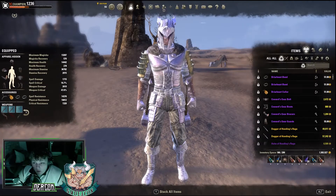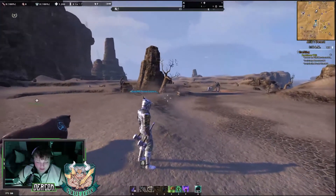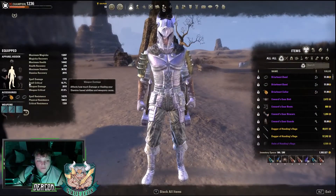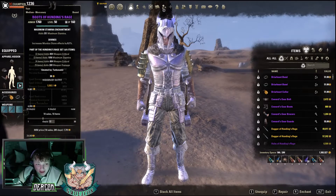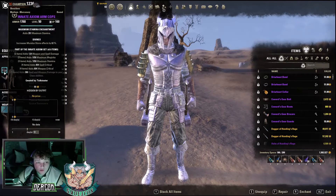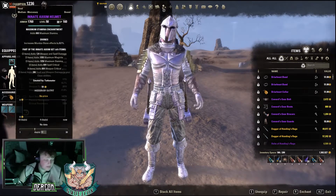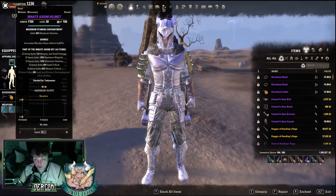Up first we'll do the armor sets. Compared to other people I've done this a little bit differently. So up first we are running the classic Hundings Rage - 5 pieces of Hundings, obviously Max Stamina Divines for the Mundus Stone effect, as you can see there. This is where it gets a little bit different, because this is for more beginners - it's easily obtained, can be crafted, and you can get someone to do it.